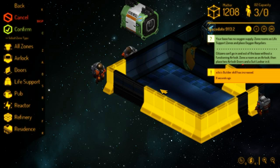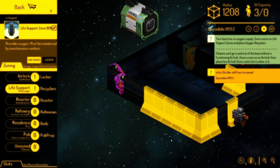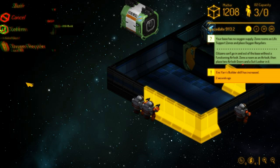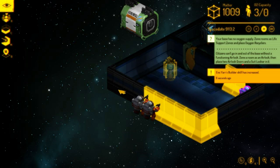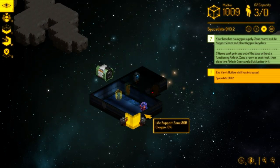I'm looking to construct an object. I need to make this an oxygen life support room. Construct object — life support — oxygen recycler. Confirm. So we'll be able to give them some air. To air is human.